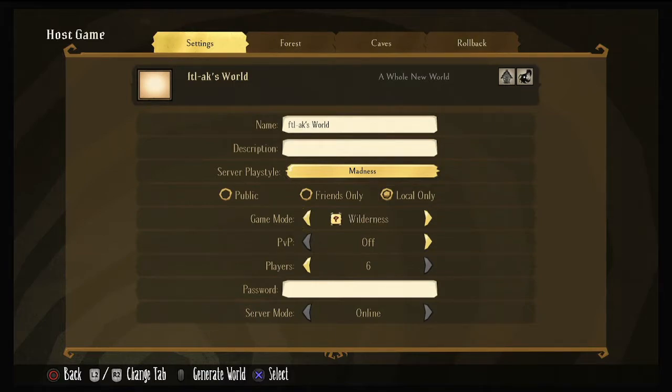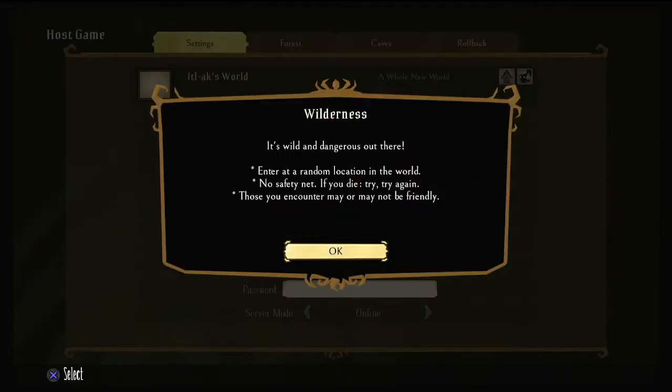Wilderness — if you've ever watched one of my Wilderness Wednesdays, it's a dangerous world. There's no portal, there's no way for you to enter or change characters. Basically, you enter the world in a random location with no safety net. If you die, you get to try again. The best part is when you die, you do get to select your character again. You do lose your map and anything that you had pre-built, but it's a lot of fun and a different way of playing.